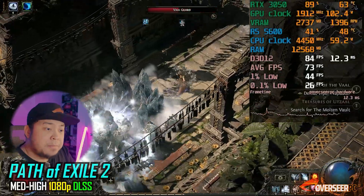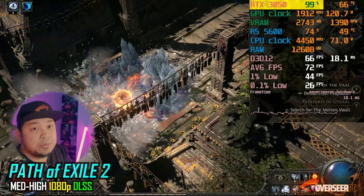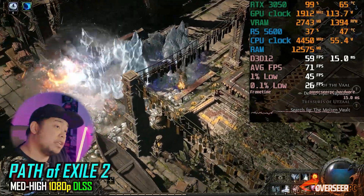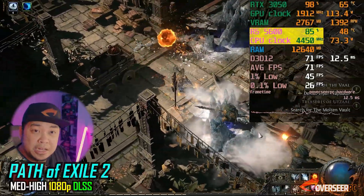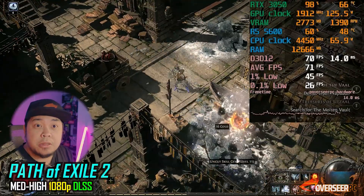Lastly, we have Final Fantasy XVI. In this game, you will be GPU bottlenecked. We have DLSS enabled, and there are scenes where it pushes the CPU as well — up to about 85% — depending on the number of enemies on screen.